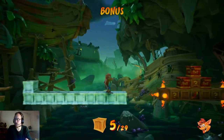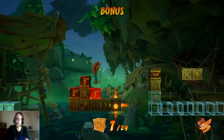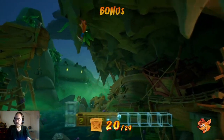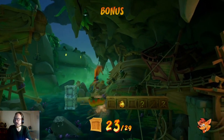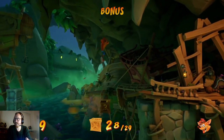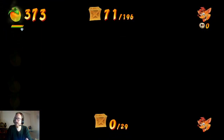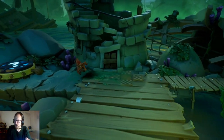I almost died from an explosion there. Exactly the same as the Cortex bonus round, except for the boxes in the middle. Nice and easy. Alright, first Wumpa gem is ours, and we got 71 boxes up from the third check, which is a bonus round.